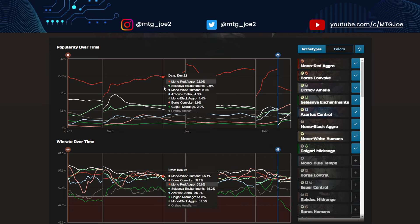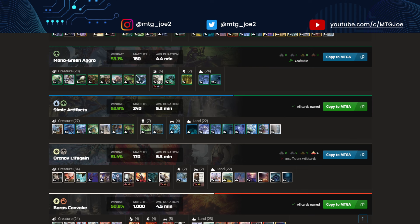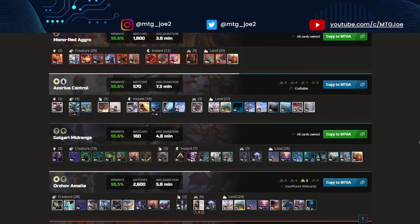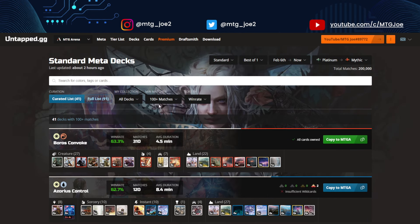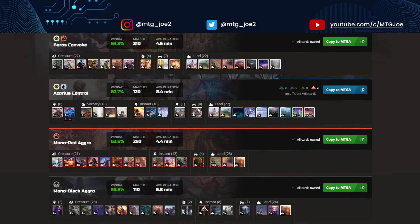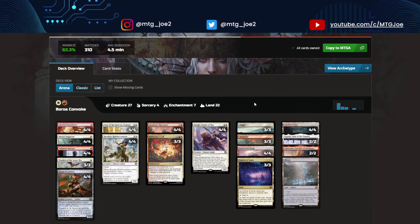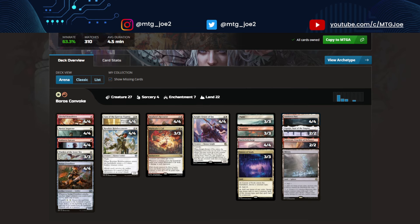We're looking at February 6th to the 11th — only five days of data, Platinum to Mythic, 200,000 games played. There's a large number of decks that are just like stock Mono Red that we'll take a look at. Boros Convoke is the highest win rate deck, and there are a couple different ways to build it, but they're all built around the same engine.